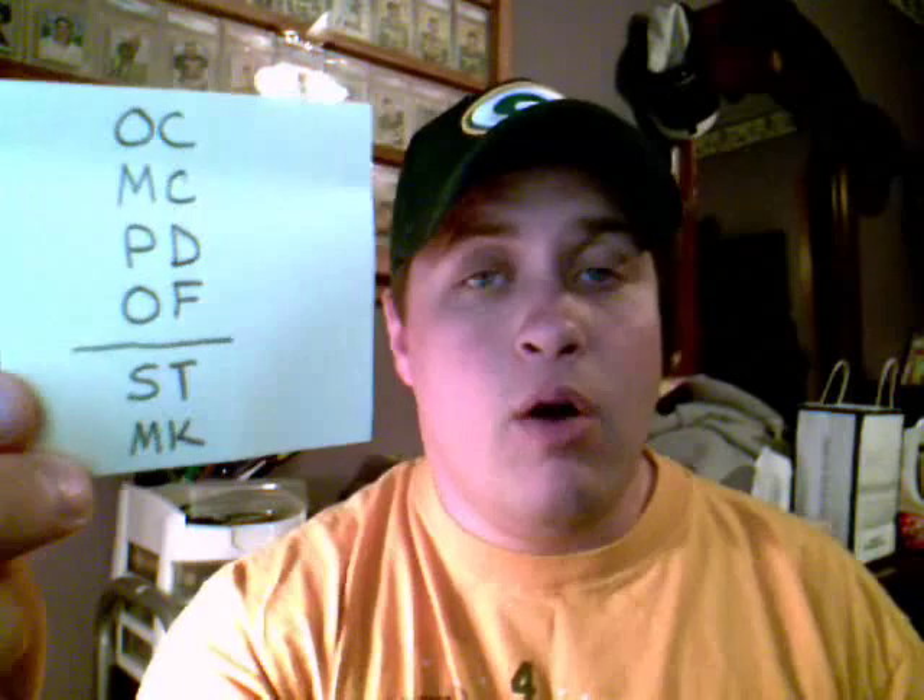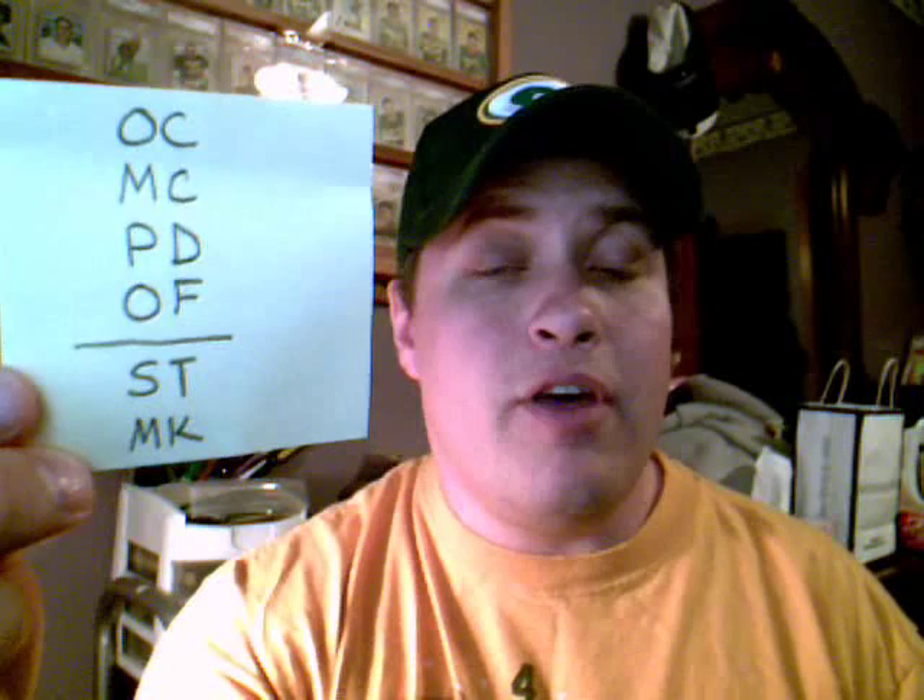Out of these six, should I shy away from them, or are they a bad thing? The top four — OC, MC, PD, and OF — are things I cannot control. They're things that happen to the card while it's being produced, manufactured, or cut. I can't control them being off-centered, cut wrong, having a print defect, or being out of focus. But the bottom two — stain and mark — are ones that can most times be prevented, like a water or ink stain, or checking off a checklist, which would be a mark.